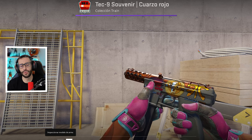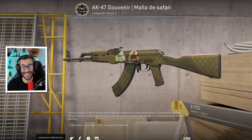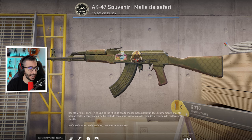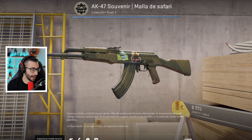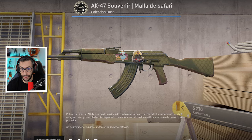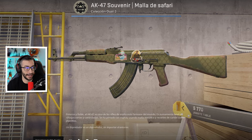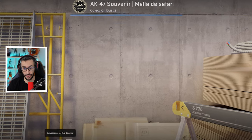Ahora vamos con un AK que hoy no hemos visto ninguna, chicos y chicas. En este caso es el AK Safari Mesh con Frosty de Hitman Foil, que es la pegatina que tenéis a la izquierda. Es la única AK con Frosty de Hitman en cualquier posición. Precio base, 7 pavos; precio real, es la única del mundo, así que la pondrá su vendedor. Esta te puede tocar en la DreamHack 2013 Souvenir package de más de 550 dólares.